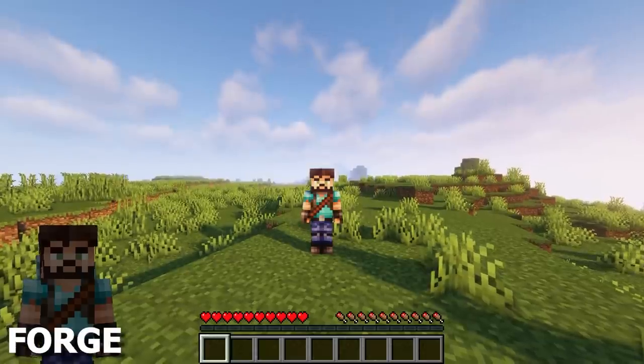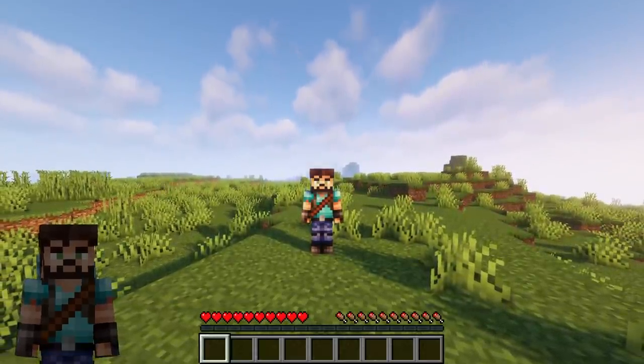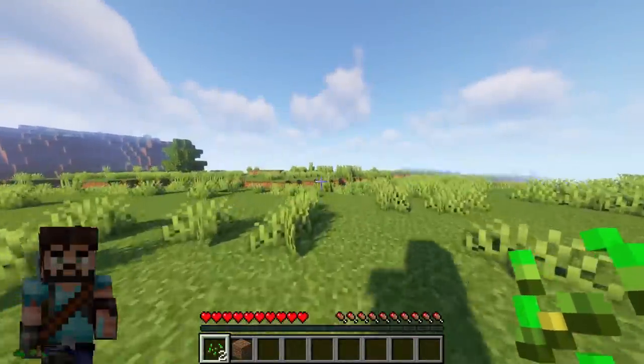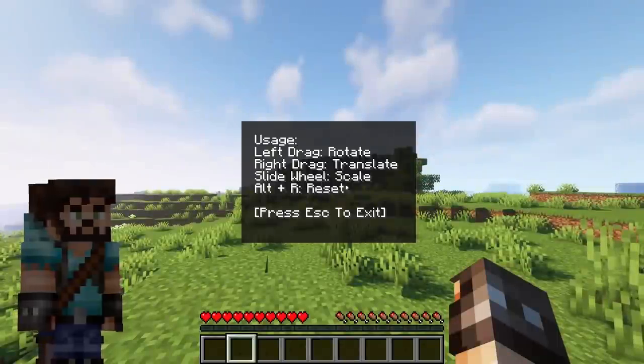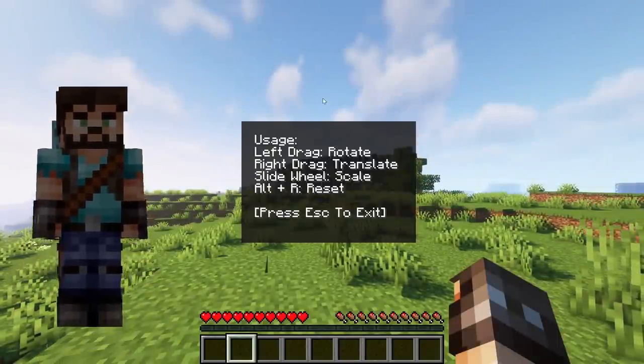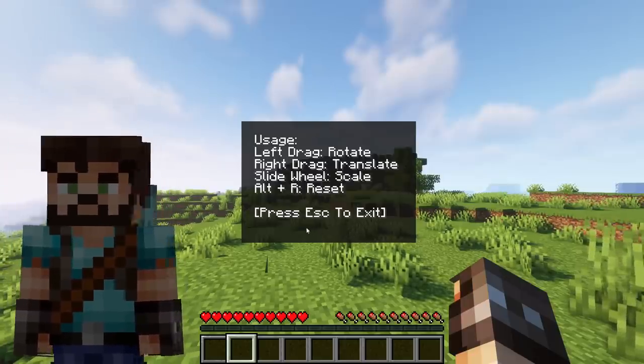If you're planning on creating YouTube videos or Twitch streams, then you might be interested in the Extra Player Render mod. It will render your character into the corner of your screen, matching all the animations you do. By holding down Alt and pressing P, you can open the menu, where you can rotate, scale and move the model to a location and setting of your choosing.